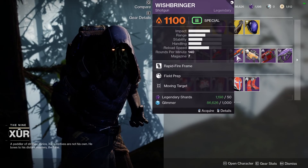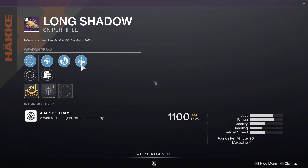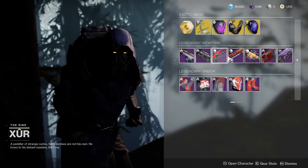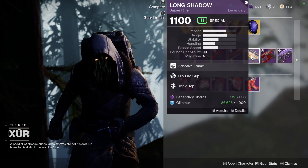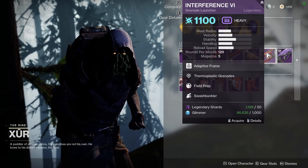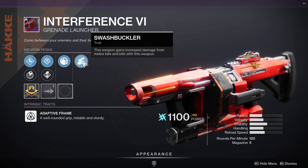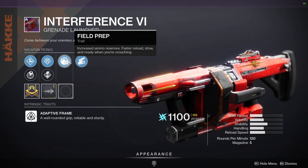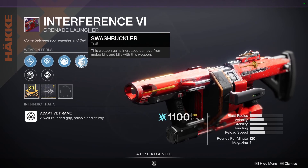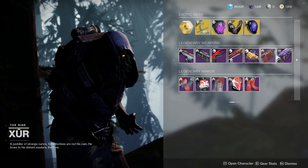Then we have Long Shadow with Hip Fire Grip and Triple Tap. This might not be too bad a roll for PvE content, but for PvP I probably wouldn't pick it up — you could get a way better roll for that. Next up is Interference VI, the heavy grenade launcher, with Swashbuckler and Field Prep. Field Prep isn't my favorite perk, but Swashbuckler might be pretty good with it — getting kills buffs the damage, which is not bad for add clear.